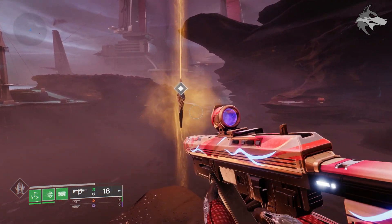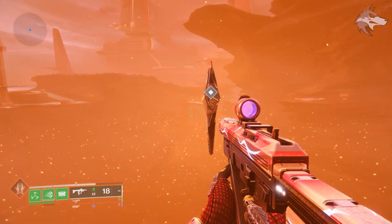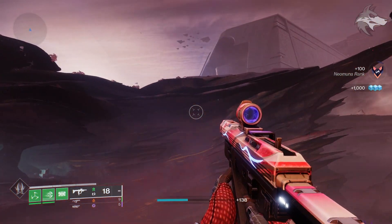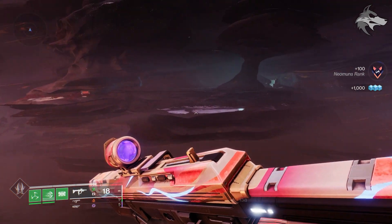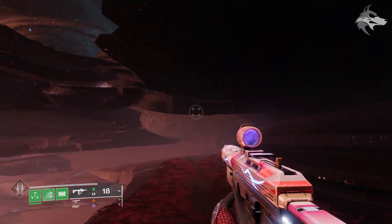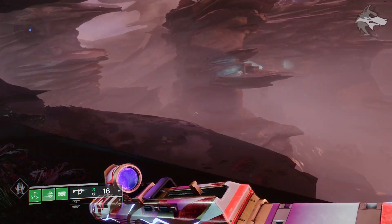With the raid finished, there is a new cutscene that's gone live in the game, so we'll check that out. There are also some new collectibles on Neomuna which have popped up following the completion of the raid. In addition to that, we can also preview some of the gear from the raid now, including the new exotic weapons — I'll give a spoiler alert in case you are trying to avoid them.